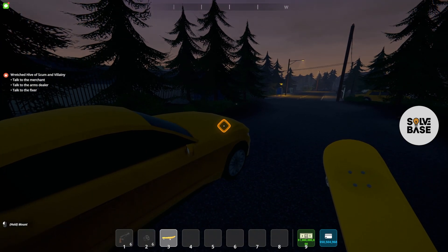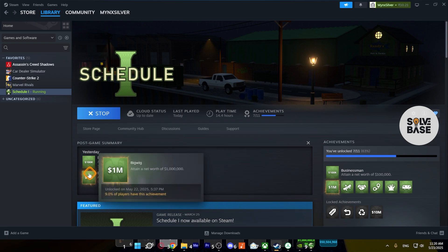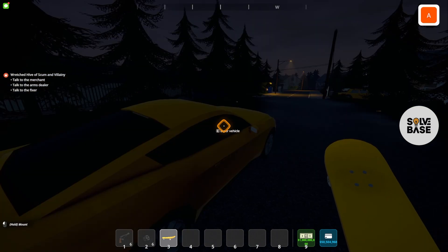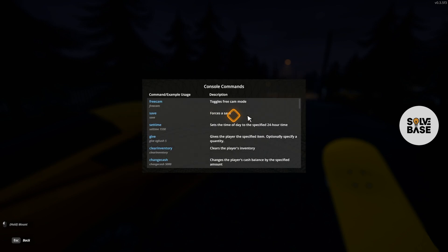The cheats also register in Steam. So if I go to Steam here, you're going to see that I've got this achievement of 1M — 1 million. Because I used the cheats, everything gets registered. You can also do super jump, make yourself faster, and a lot more. I've made a video on all of these cheats and commands.